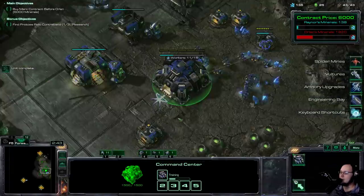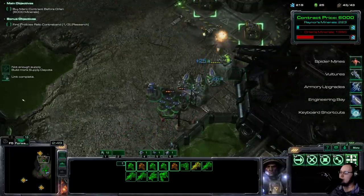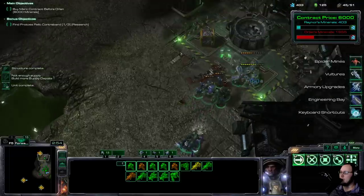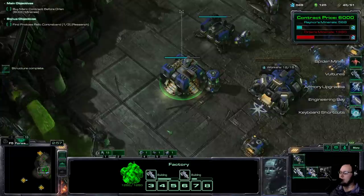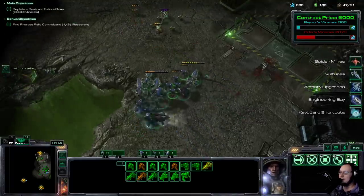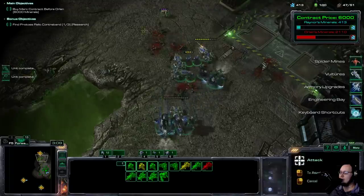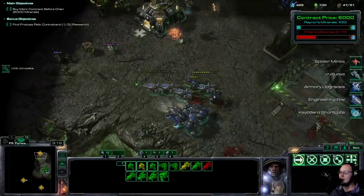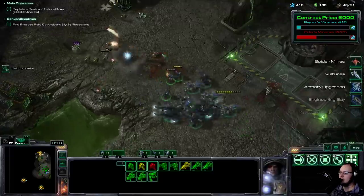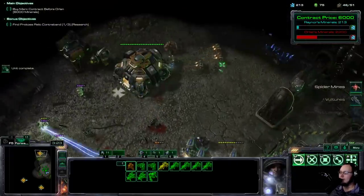Everything costs even supply, which means I want to have an odd number of workers here. The Vultures are going to be real good at just tearing through the enemy - I love the Vulture, I think it's one of the best units in the campaign. Spider Mines are always powerful, especially in these higher difficulty mods where the attack waves can be really scary.